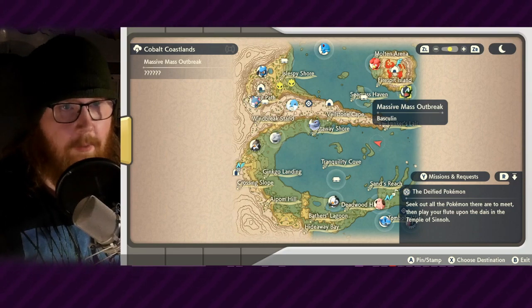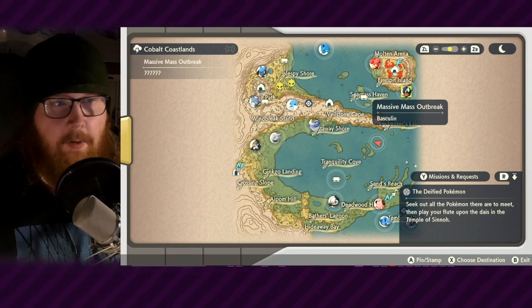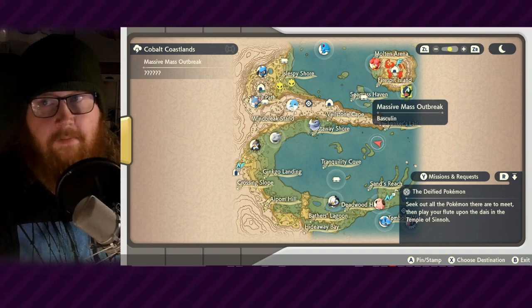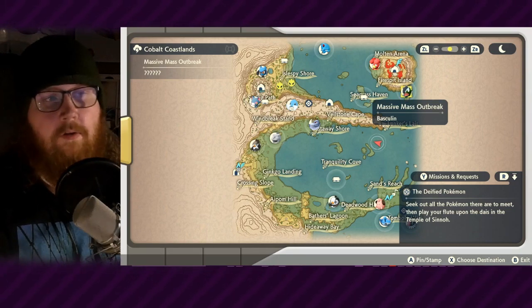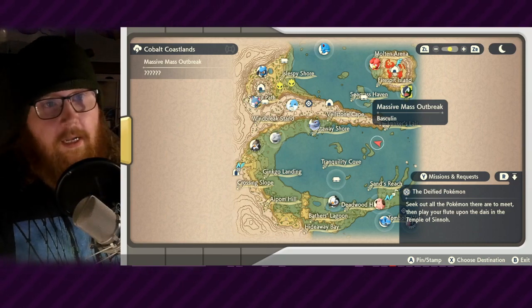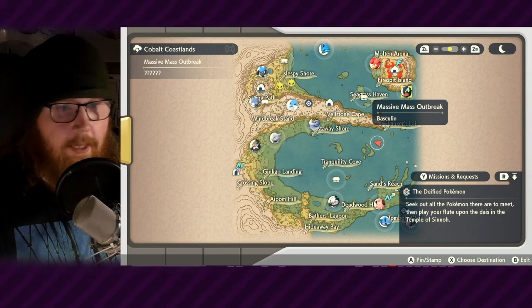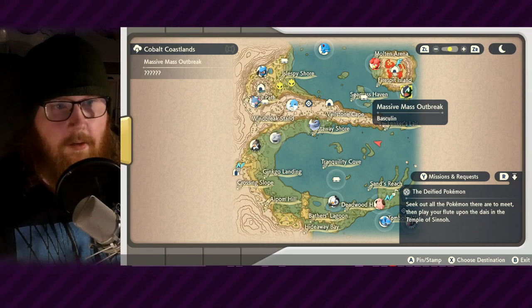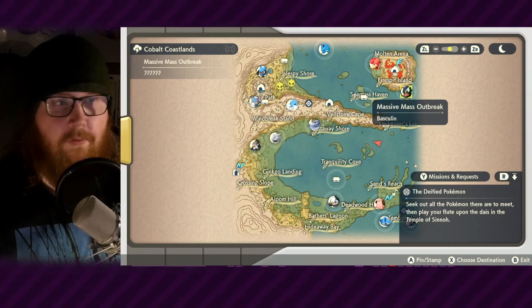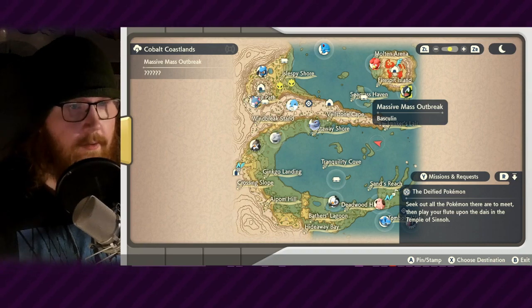Some people might worry: if I find a shiny, will I lose it forever? No — just like normal outbreaks, every time you reset and save it will always be the same until you go back to the village and return, getting a new massive mass outbreak. I have a Basculegion outbreak I want to test off-stream. The reason I'm staying in this area is that story mode might make it easier to get this outbreak. I've reset a few times and gotten a lot of cool Pokémon.